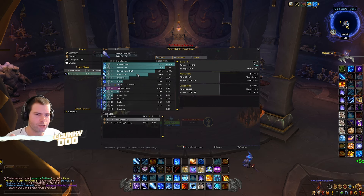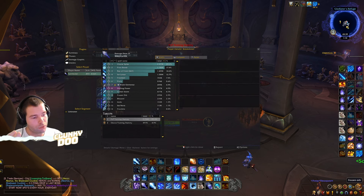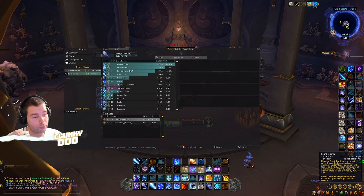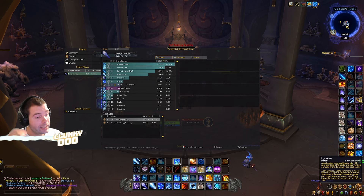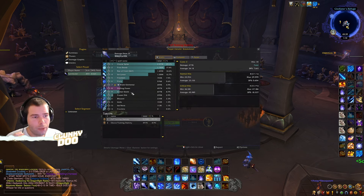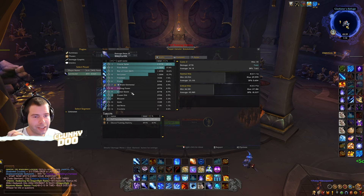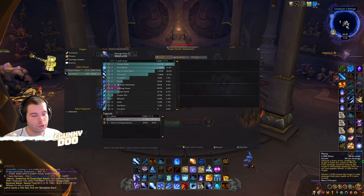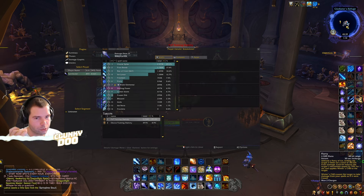Ice Lance accounted for 12% of total damage, which isn't bad since it's all instant casts. Remember: if you cannot cast anything, spam Frozen Orb into Ice Lance until you can nail a Polymorph, then unleash your full burst. Comet Storm hit for 477k and should be used on cooldown. If you enjoyed this burst rotation breakdown, let me know down in the comments which character you'd like me to cover next.